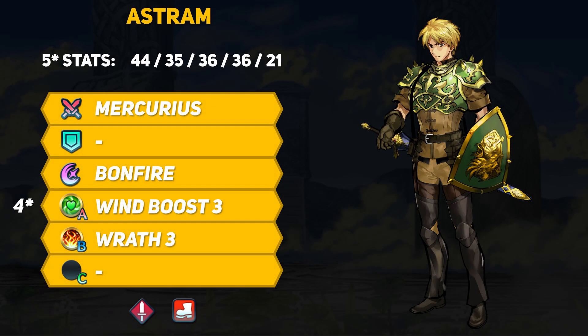Our newest Grand Hero Battle unit is Astrum. He's a hero from Archanea and the wielder of Mercurius. You may have seen other legendary weapons like Hoth Declare and Parthia in Three Houses, and Mercurius is a forgeable sword you can also obtain by defeating monsters. Now it's time for its debut in Fire Emblem Heroes, and Astrum is ready to cut down some enemies.